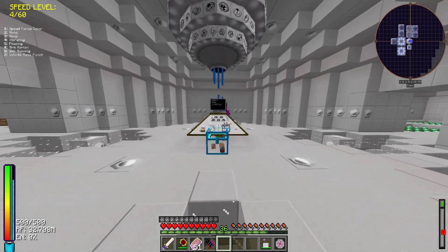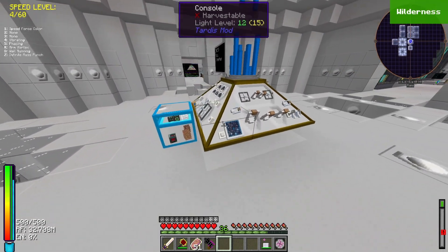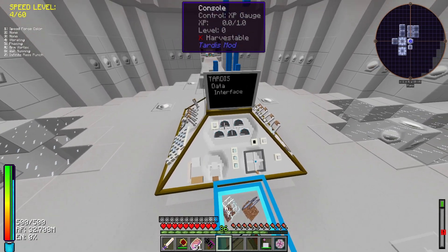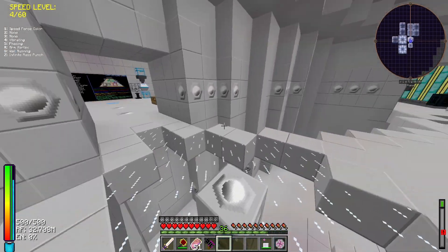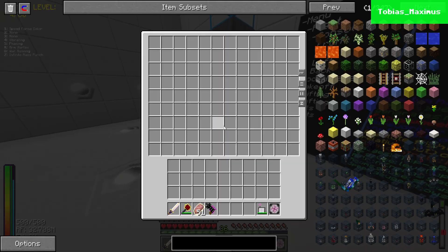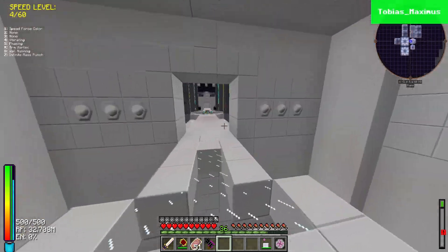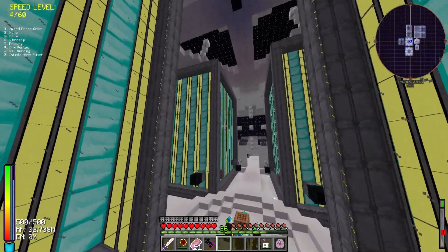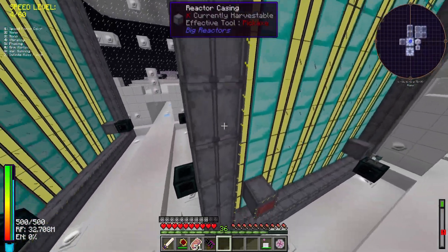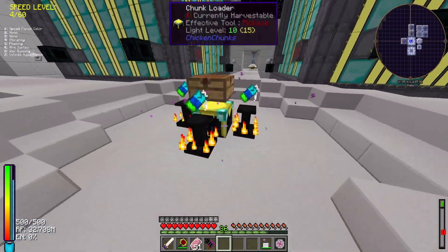On this server the TARDISes are a bit broken — not overpowered broken, they just don't always work. We've got the main console, some dalicium and chrono steel, and contron crystals being made. This area also houses the power for pretty much the entire server. We've got some more repair talismans and a chunk loader — yes, chunk loaders are working on the server.